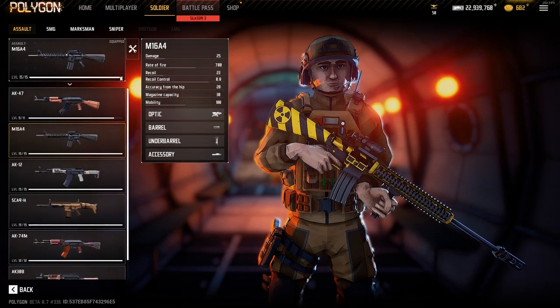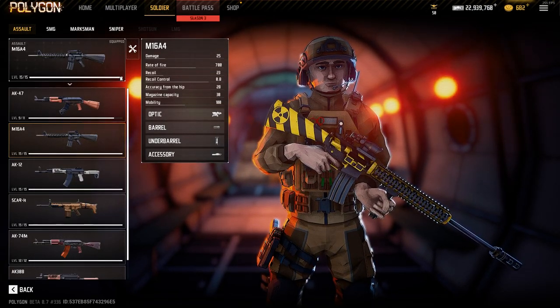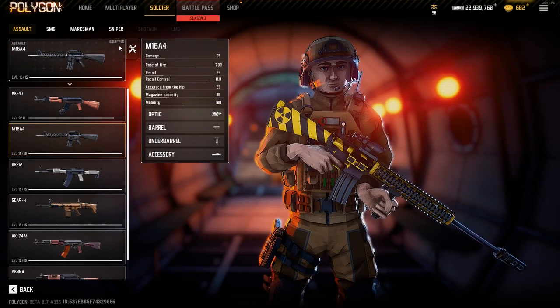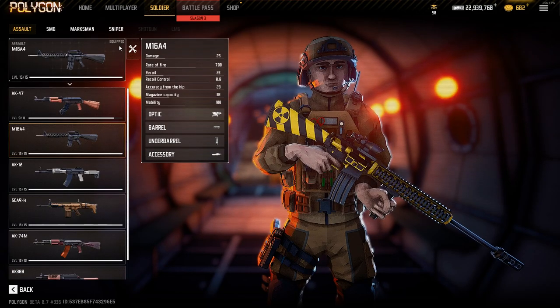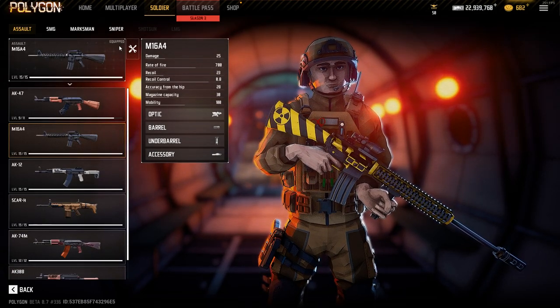So your starter gun is the M16. In my opinion, it's a really really good gun — it has everything you'd be looking for in a gun. Maybe the damage is a bit low, that's about it. But other than that it's a pretty stable gun with decent range, good recoil control, and the rate of fire and hip fire are pretty good on it as well.